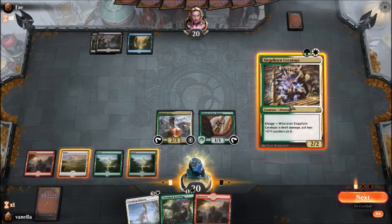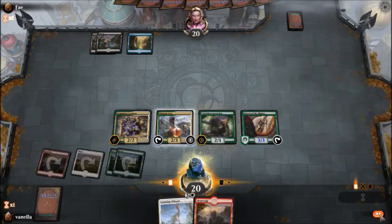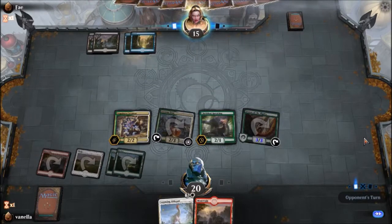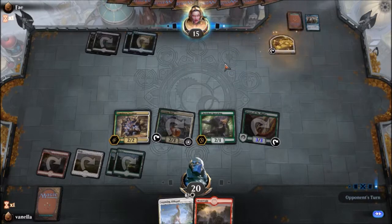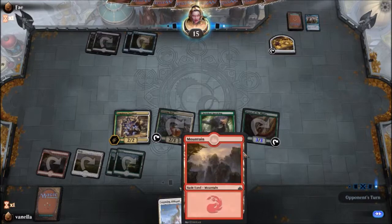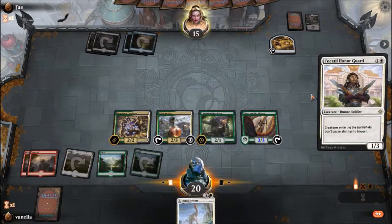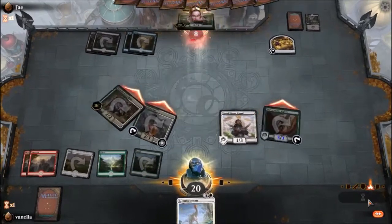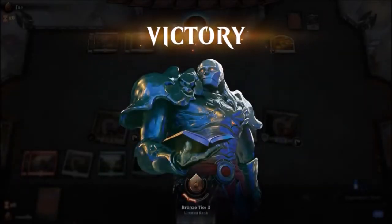Now we put out two dinosaurs and swing at you for a little bit. There we go. I actually meant to keep this one back. Okay, you're about to get hit by a crap ton — just want you to know. Okay, well I guess he was missing a color — maybe he was going Grixis control kind of, he just didn't get it.